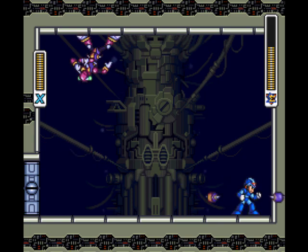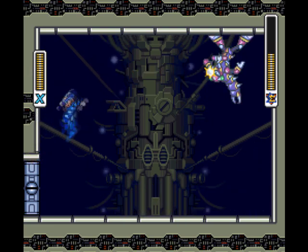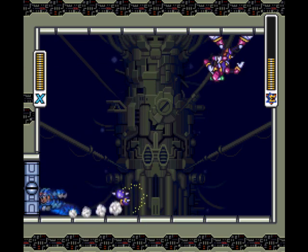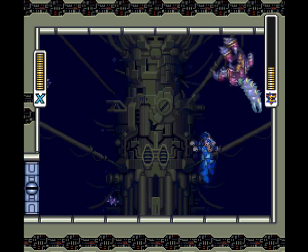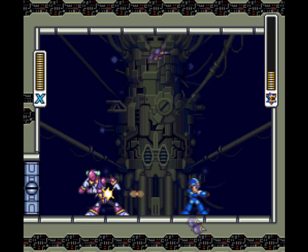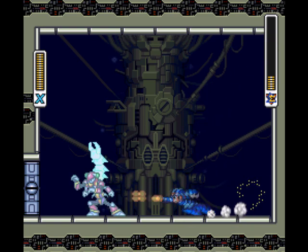When he's at half health, he'll launch off three of them instead of just two. A little harder to avoid, but not too much more difficult. He's almost down — let's hope this doesn't end up with a mistake. Now he's going to launch three at me, which makes it a little bit harder to avoid, but I made it — so no problem.